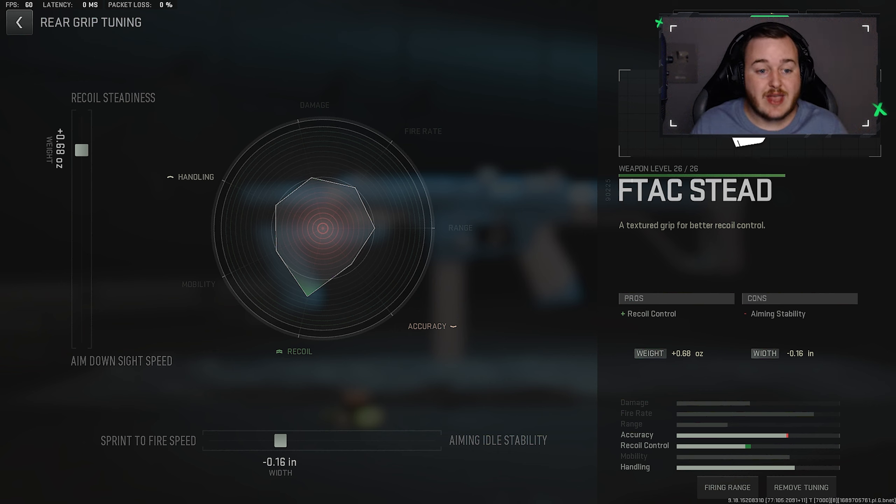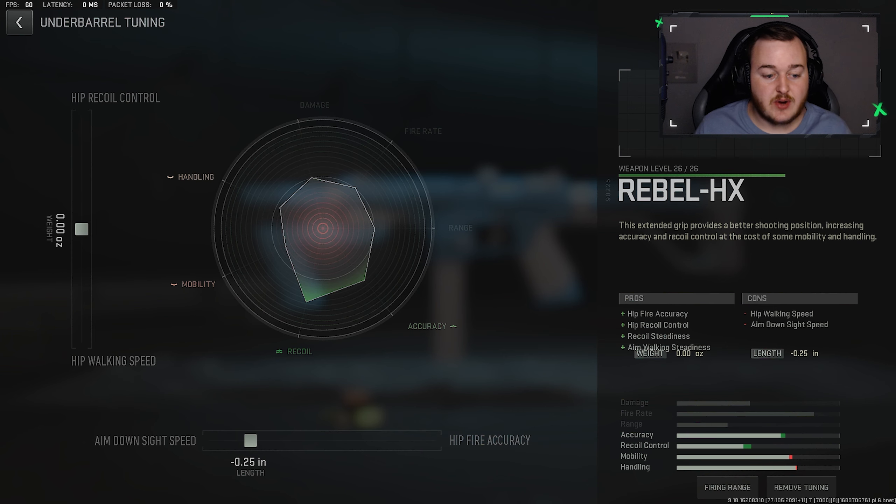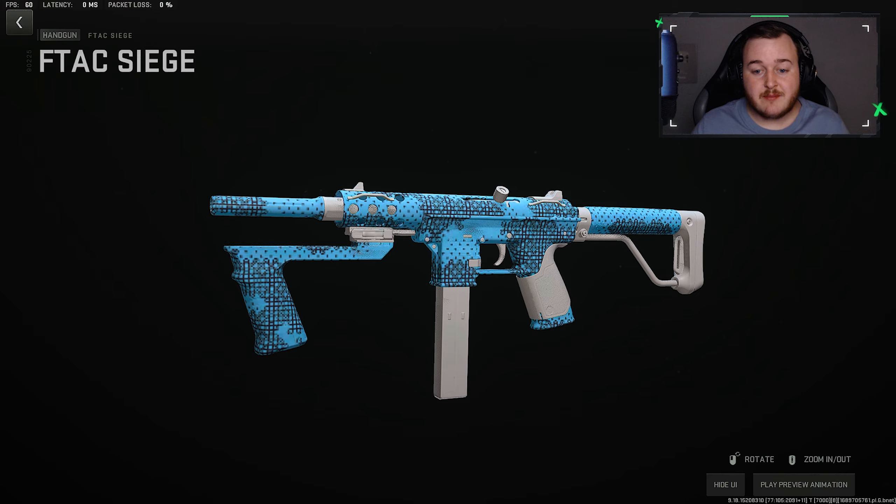For the Steed rear grip, sprint-to-fire speed at 0.16 and recoil stance at 0.68. The weapon will be very steady and really easy to control, with added handling from the sprint-to-fire speed so we're shooting faster off a sprint.